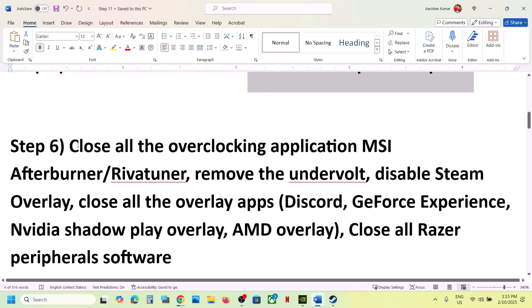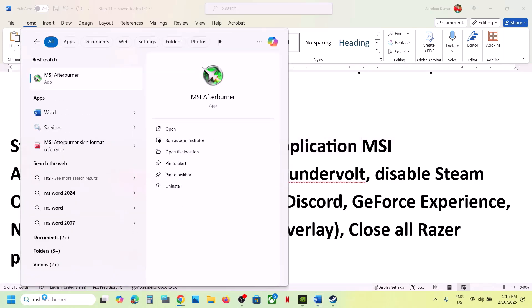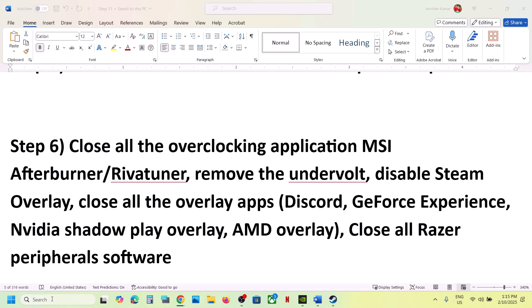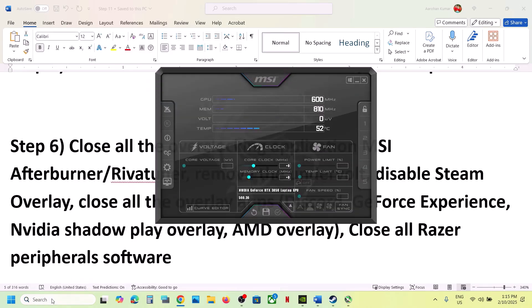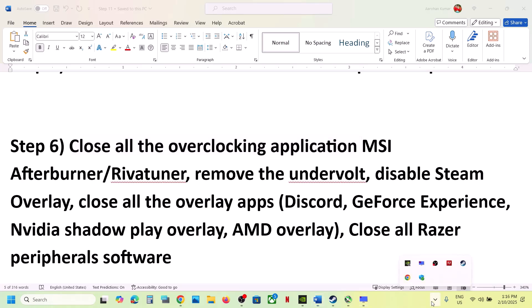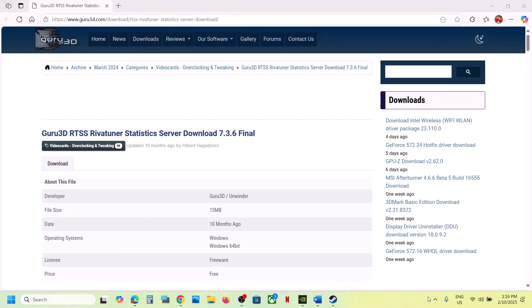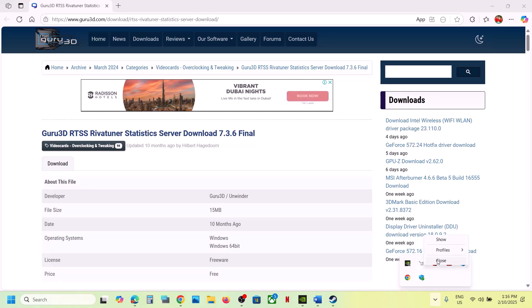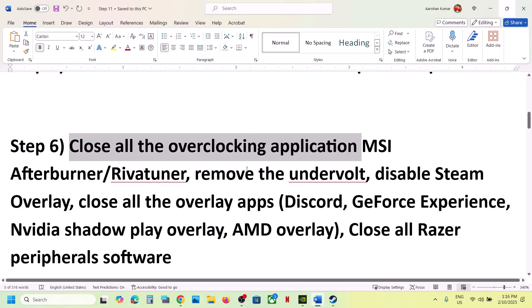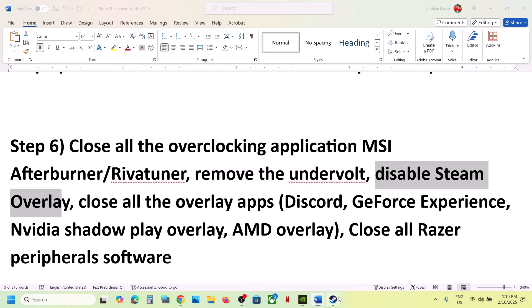The next step is to close all overclocking applications. If you're running MSI Afterburner, RivaTuner, or any other overclocking application, close them all. Right-click and close each one. Also, if you have undervolted your computer, remove the undervolt.